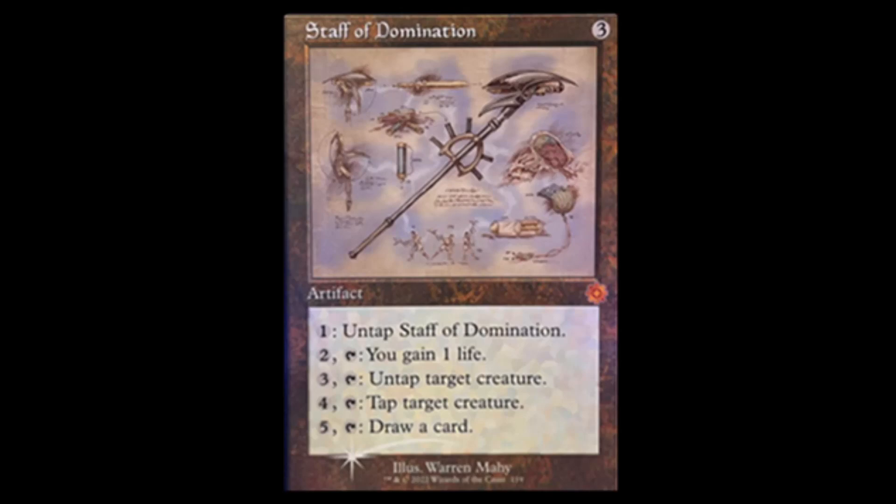Next we have the Staff of Domination reprint — another sweet reprint for Commander. It's been reprinted so much it's already kind of cheap but this art looks really sweet. Three colorless: tap, one — untap the staff; two — tap it, gain a life; three — tap it, untap a creature; four — tap a creature; five — draw a card.